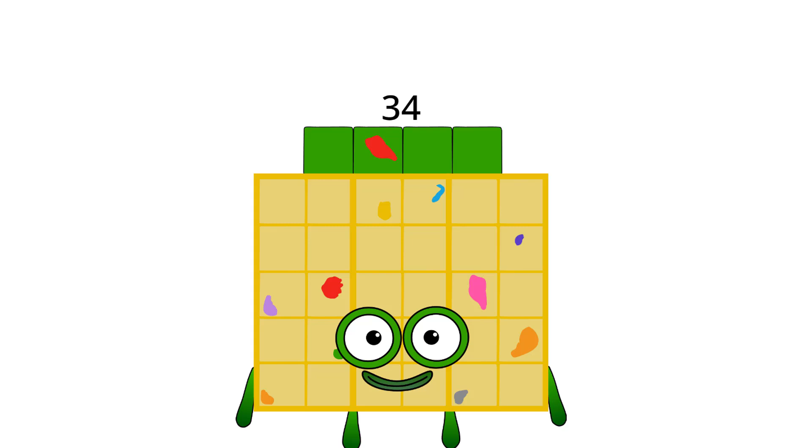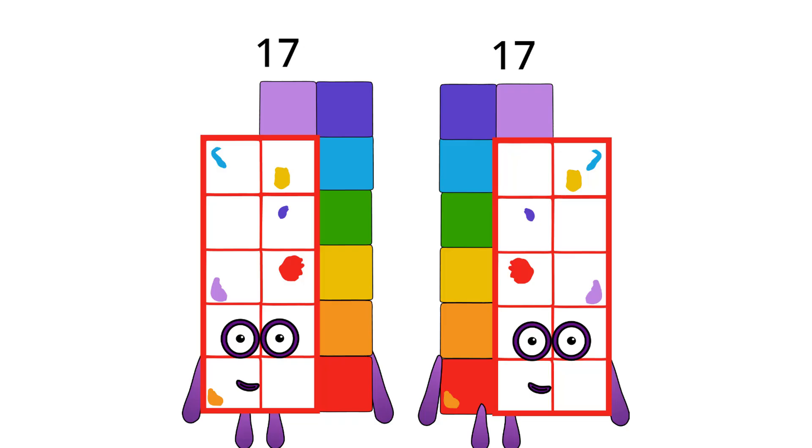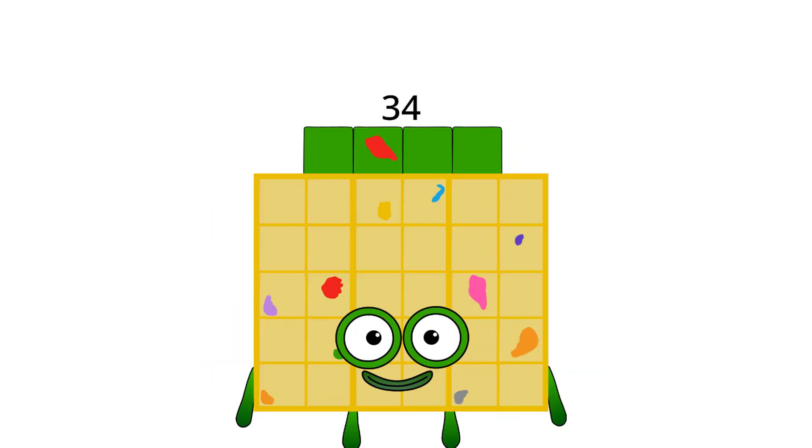Thirty-four. I am double seventeen and I don't paint seventeen or thirty-four — I paint perfect as perfect. Here's proof — double seventeens: seventeen plus seventeen, or two times seventeen, equals thirty-four, which is me. Because I have a four on top and that makes me a professional painter. So who is next?